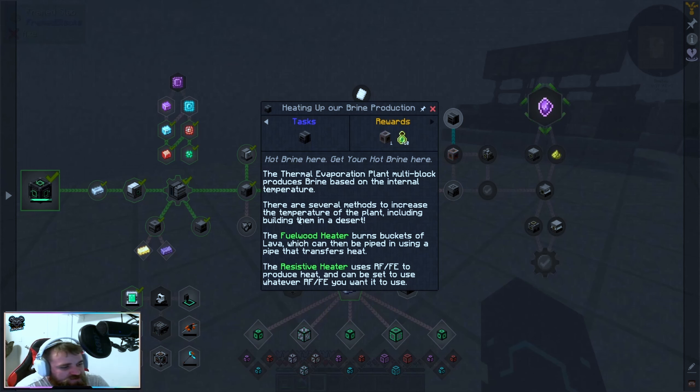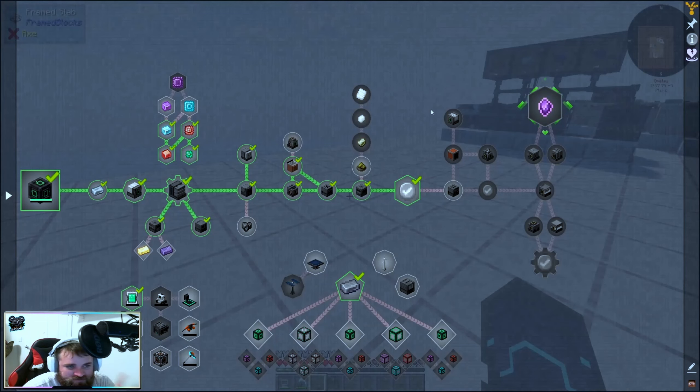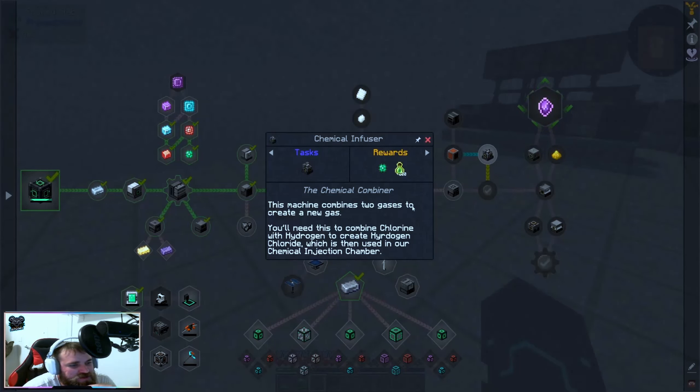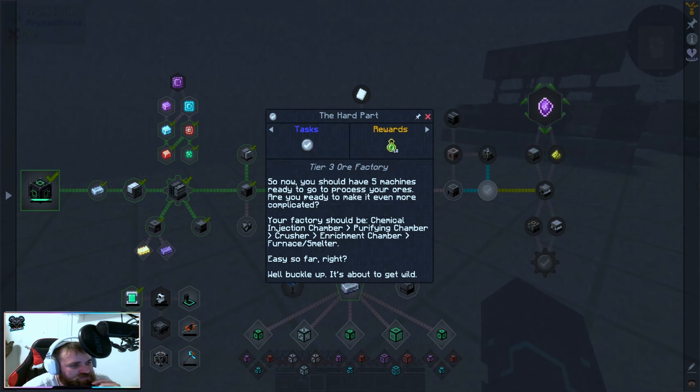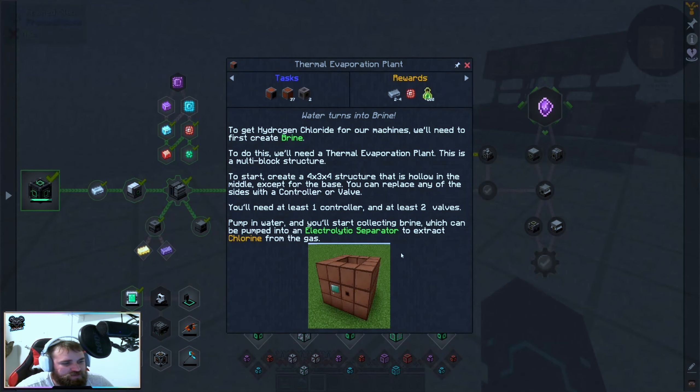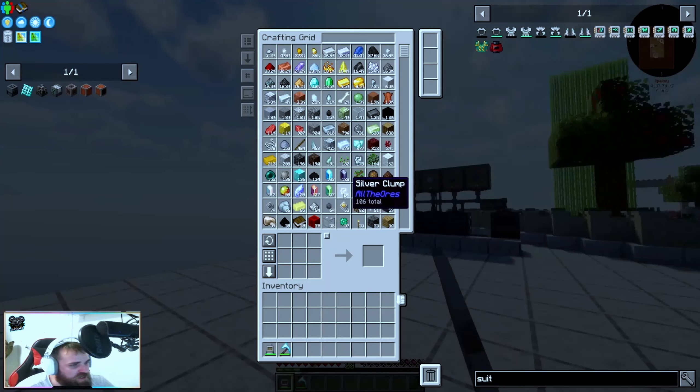There are several methods to increase the temperature of the plant, including building them in a desert — but we're in the sky, we don't have a desert. So we're going to use the resistive heater, which uses RF to produce heat and can be set to use whatever RF you want. This machine combines two gases to create a new gas. We need to combine chlorine with hydrogen to create hydrogen chloride, which is then used in our chemical injection chamber. You should have five machines ready to go to process your ores.